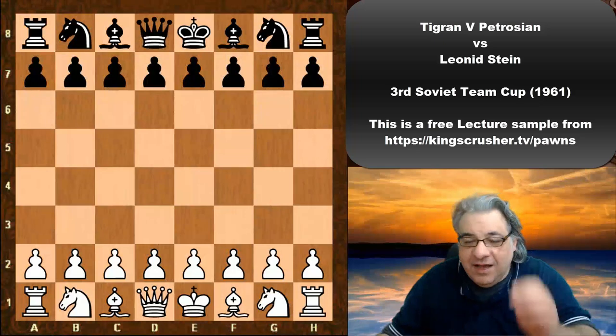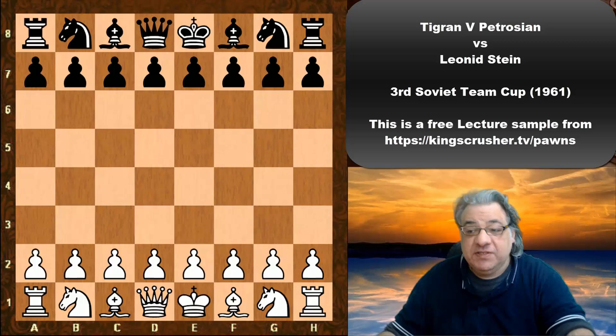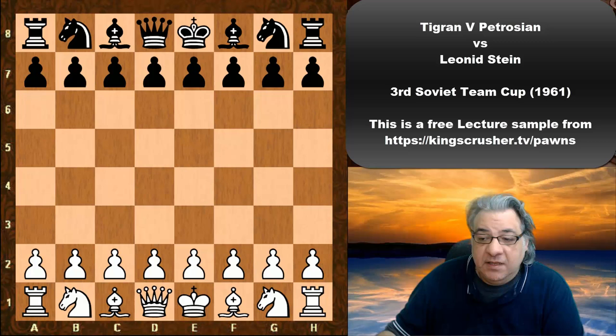Hi there. In this lecture we see an amazing game of Tigran Petrosian against Leonard Stein played in the 1961 Soviet Team Cup. Let's have a look.